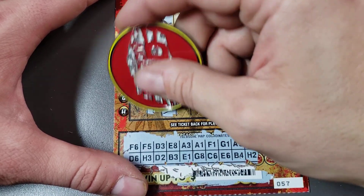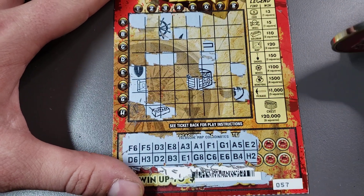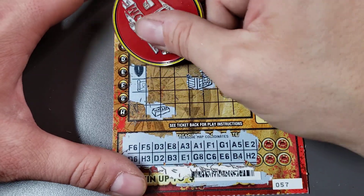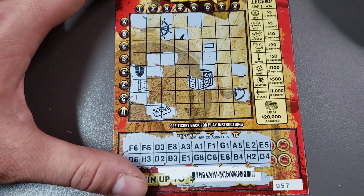e2, h2 — oh, look at that! We got the gold bar and that's 10 bucks! So this is a 15 session and there's a gold bar right there. That was h2 and e2. We can still find more wins — we can find a 20 winner if we find a skull or a couple of skulls.